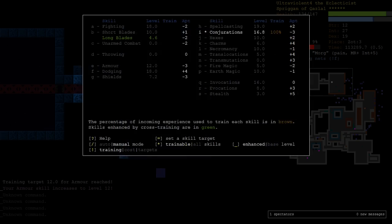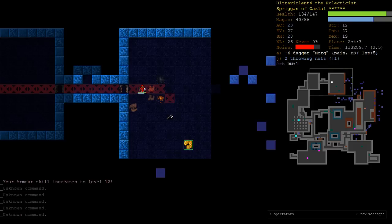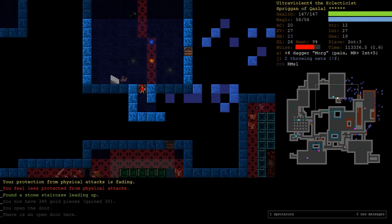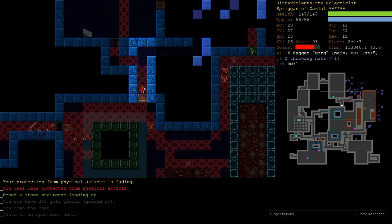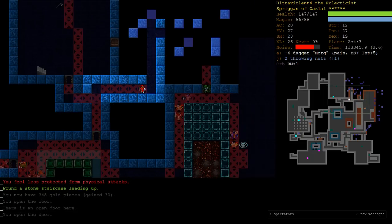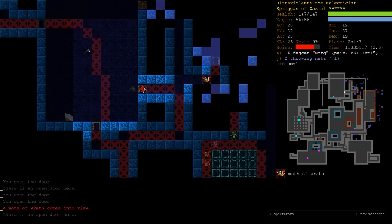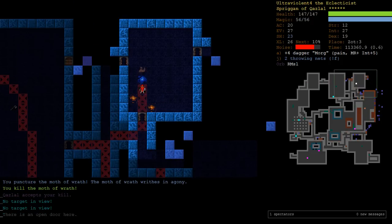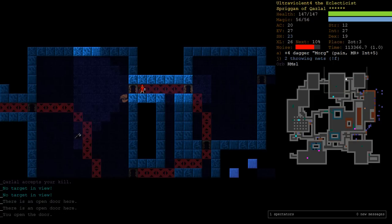I'm just going to turn our Fighting back on and focus that, turn on our Dodging as well, and our Invocations. All these things are great - more HP, more Evasion, and stronger Quaz abilities. If everything goes well we might not need Quaz's abilities, but you never know. Where are all the Enchant Armor Scrolls? Come on game.